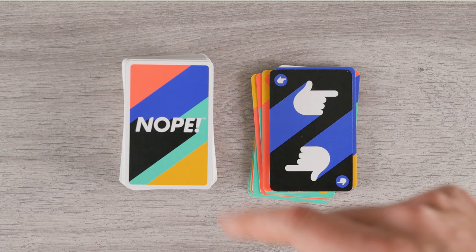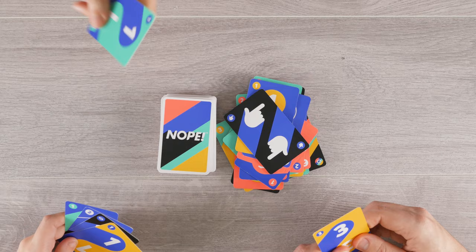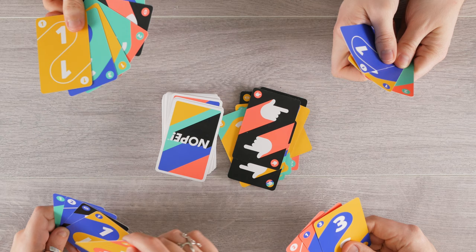Play a nominate card, then nominate any other player to go next. You must also declare how many cards of that color that player must discard: one, two, or three. After the nominee has taken their turn, play continues on from them.